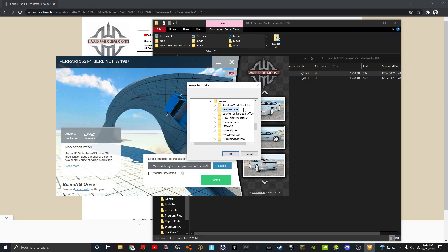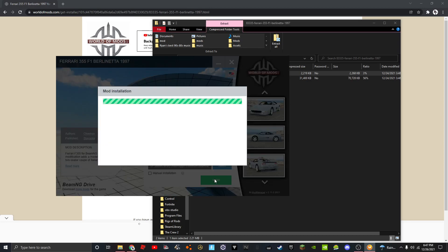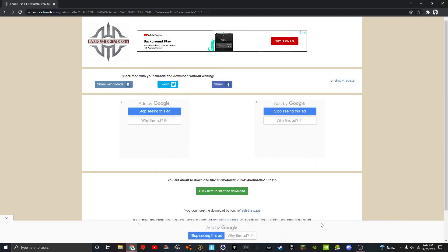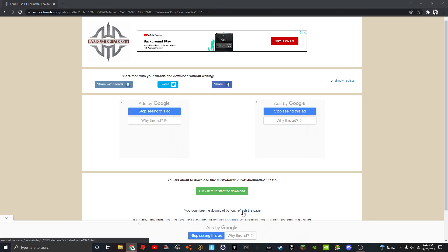Click BeamNG. Click Install and let that load. Then load up Steam. Steam takes forever but it'll load.